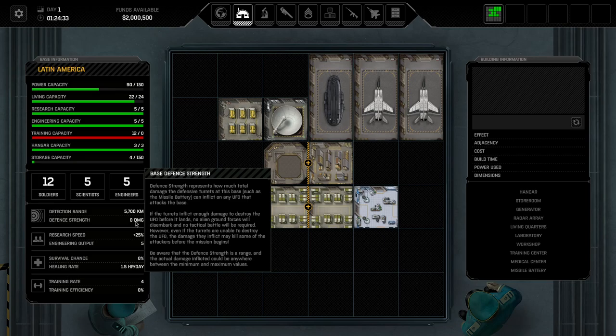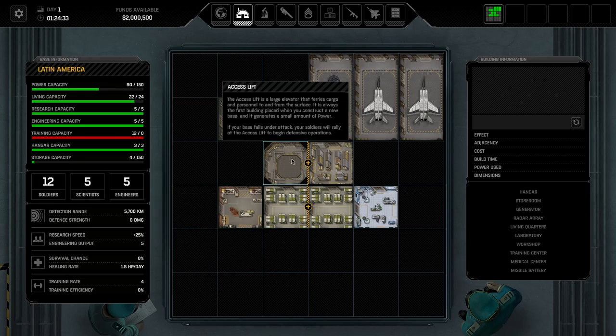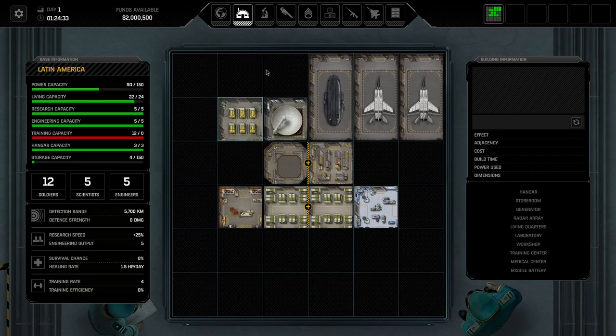If you shoot down a UFO before it reaches the base, the UFO is lost and nothing happens. If the UFO penetrates your defenses, you need to defend your base in a tactical mission. The access lift is where you will start during a base defense, and hangars are where the UFOs will start. There are a couple of aliens that will start in other parts of the base, so base defense is important.